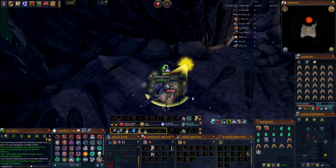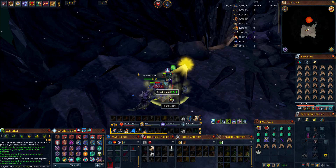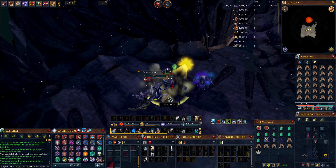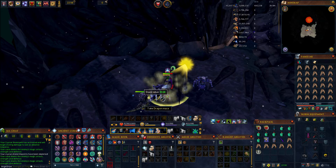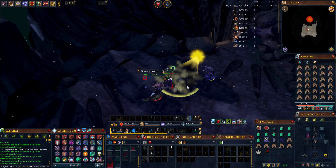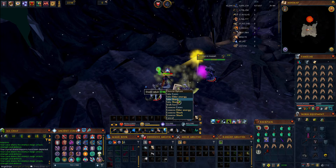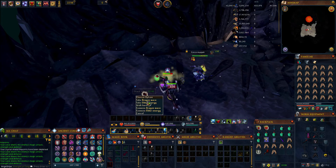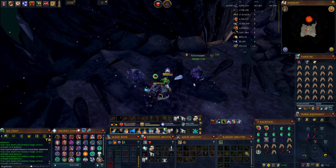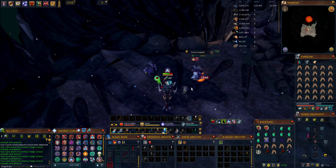Some of the drops you'll get here: they drop the Muspah spine and elder energy, which is used to make the nightmare Muspah pouch — very useful for Divination training. They also drop dragon maces quite a lot, as you can already see I got one here. They drop dragon helms and dragon wards as well. They also drop shark quite often, so even if you're worried about running out of food, don't worry because they drop shark every 5 or 10 kills.